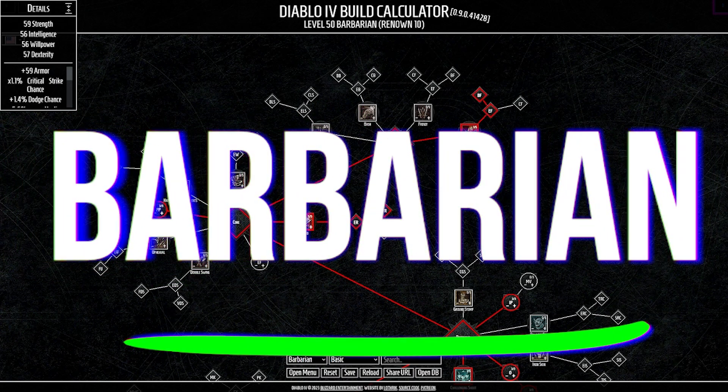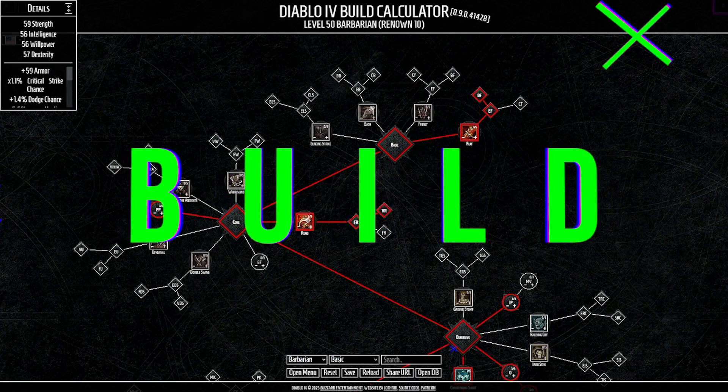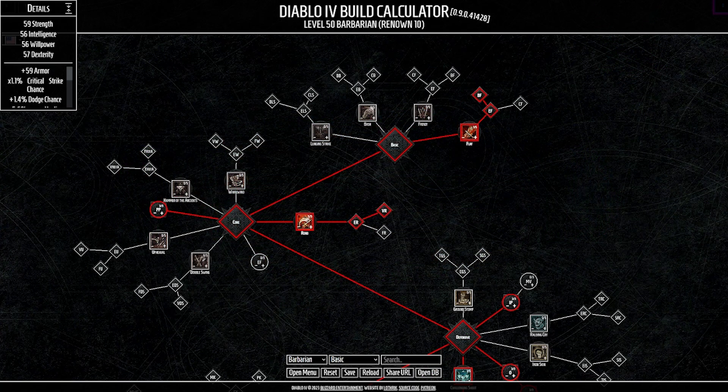What is up amigos — five days, 21 hours, 59 minutes, and 12 seconds. Yes, I am looking at the timer, patiently waiting. Today we have the Rend Barbarian build in all of its bloody glory. As always, if you guys are interested in more Diablo 4 content, hit that like button and subscribe — it helps the video get out to more people and helps the overall growth of the channel.